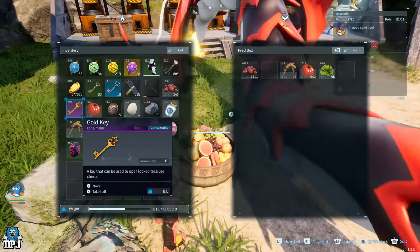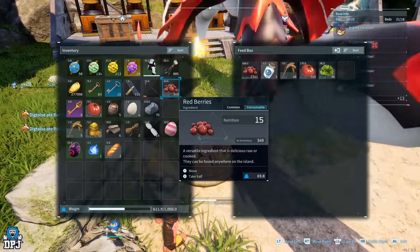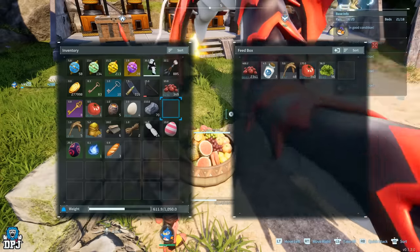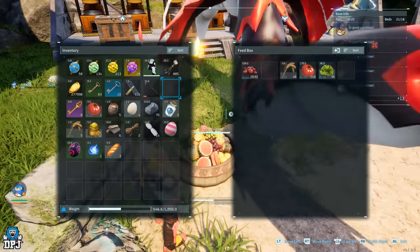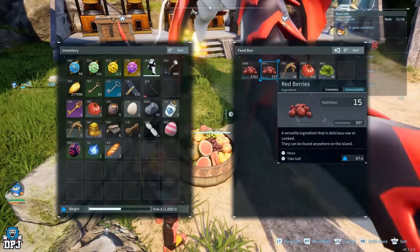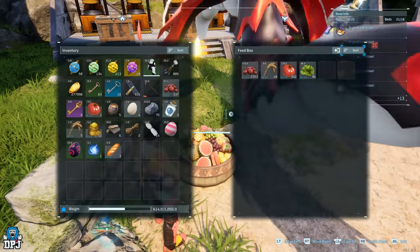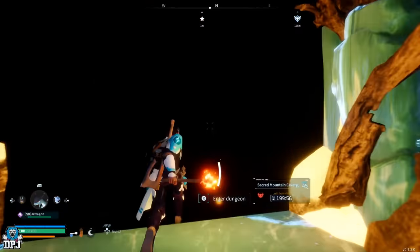Another little trick I recently found out is with your food. If you press that sorting button within the menu - within the food box or your inventory menu - it resets food timers. I don't even know how or why this is a thing, but it's a handy little tip. This works wherever you can sort that food: if the food is in the inventory of the fridge, the feeding box, or your own inventory. Press that sorting button and it resets the timer - a pretty cool little trick.